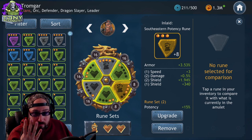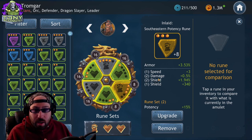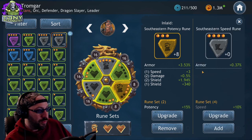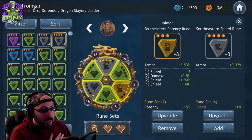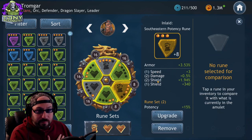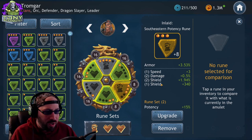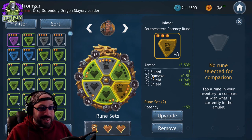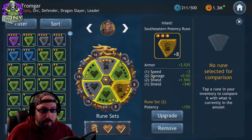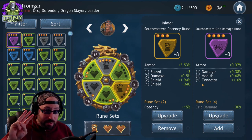Every time you upgrade a rune four levels — so at levels four, eight, twelve, and sixteen (the max) — one of the abilities upgrades. That means gray runes require you to spend upgrades at four, eight, and twelve just to get the fourth ability, whereas a gold rune comes with four already. When it upgrades, it randomly picks one of the abilities and upgrades it. The better the color, the more stats you have access to because you start with more of them.